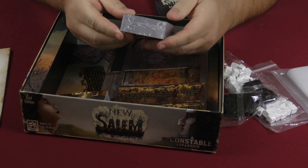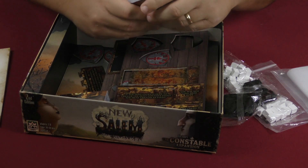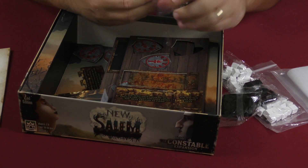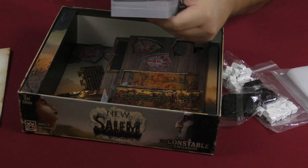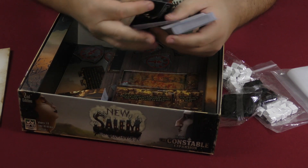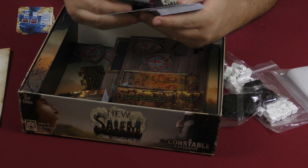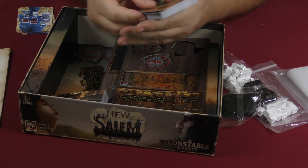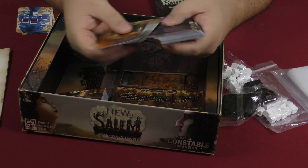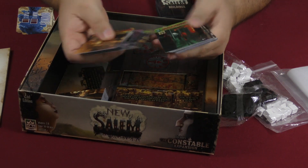There are more building cards but also some event cards. There are character cards we'll go over in a second, round cards, and more buildings. There's also a brothel — I didn't see that in the previous edition, but there you go.